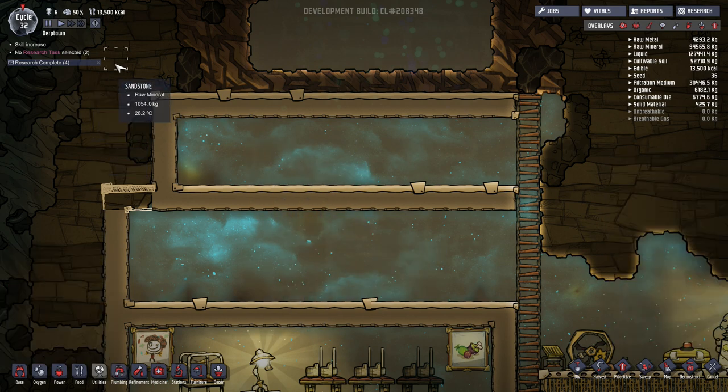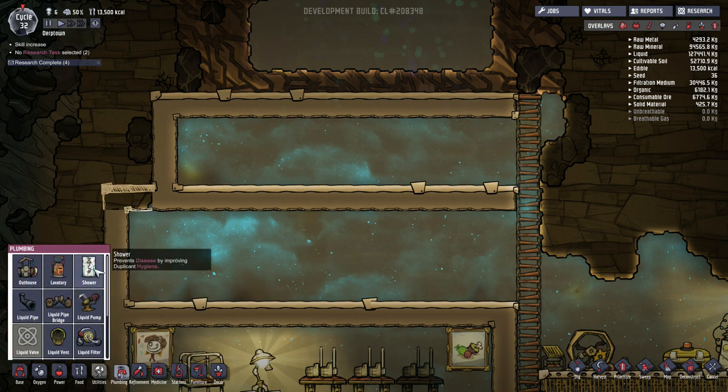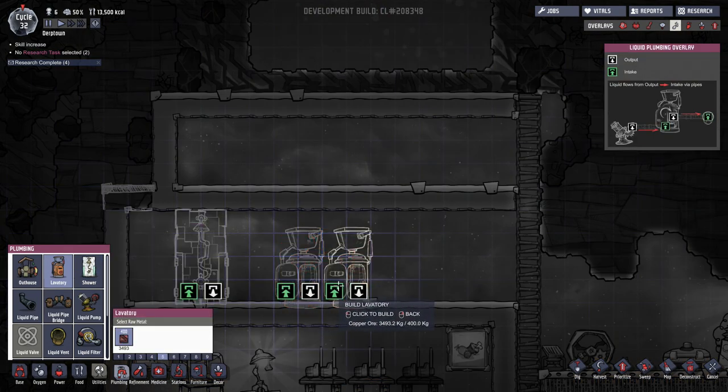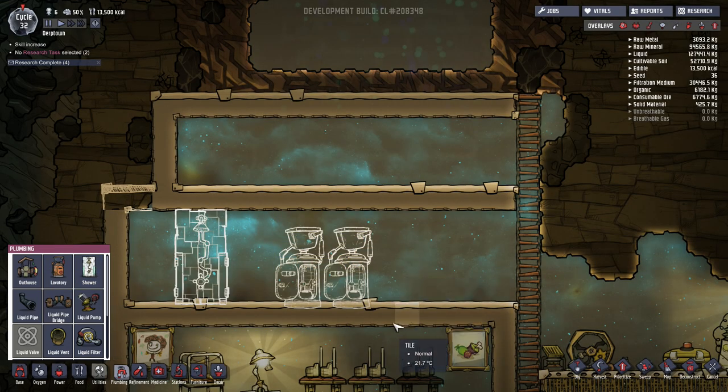I only have six duplicants in my base so I don't need a lot of facilities — just one shower and maybe two lavatories. The nice thing about lavatories is they don't produce contaminated oxygen the way the outhouse does, so once you have this system in place it saves a lot of extra gas management and cleanup.